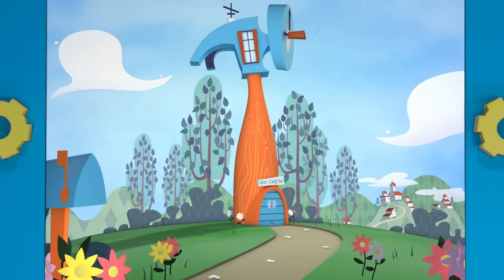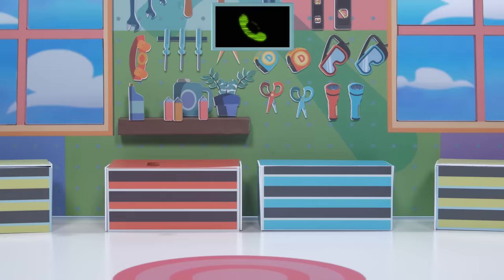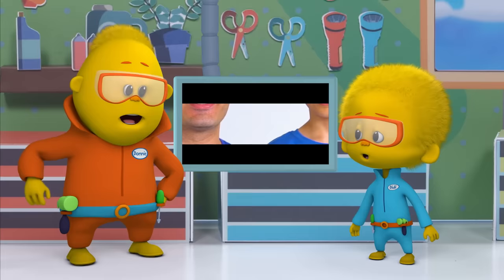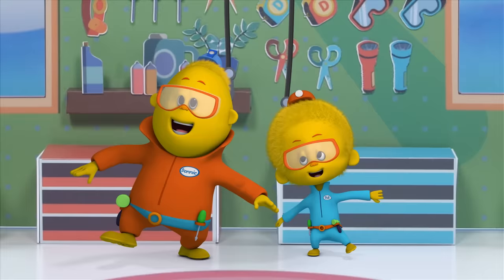Let's go to Dooku! Come in Dooku, come in Dooku, I need your help. Hi Dooku, we need your help. We found this blueprint for a rocket ship, but we need your help picking the right parts to use. Will you help us put the rocket together? We'll help! Let's do it!